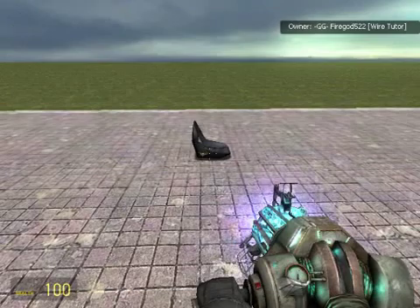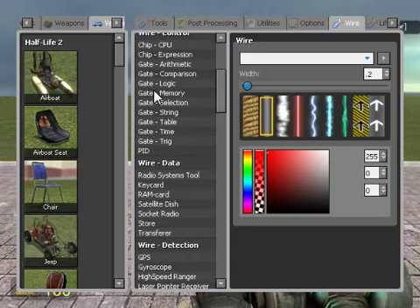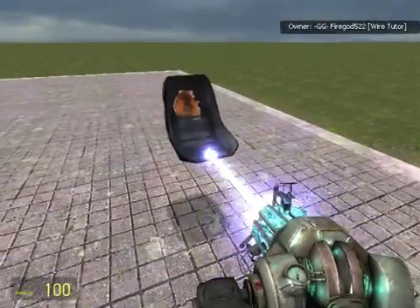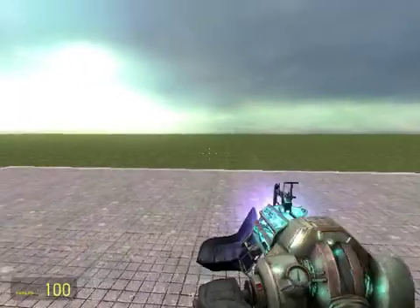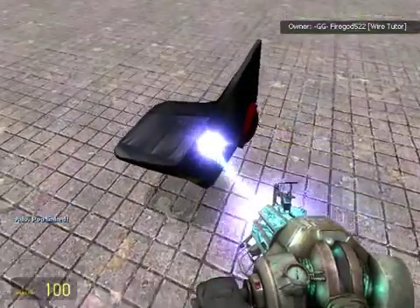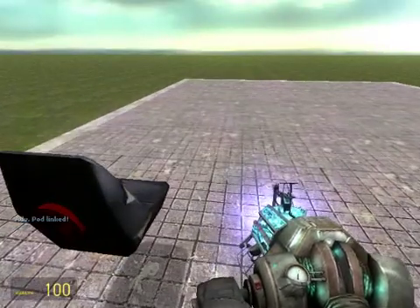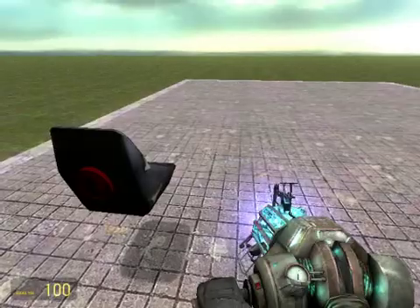I'm going to be teaching you how to use the advanced pod controller. So here's the seat — a nice little seat. Let's say you have a car and you want somebody else to drive. They'd get into the seat and then push buttons for the thrusters, but they don't know how to use it. You'd have no control of the car. So the advanced pod controller was made to help those people. You don't have to push buttons for them to go — this way they can do it for themselves.